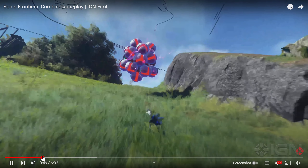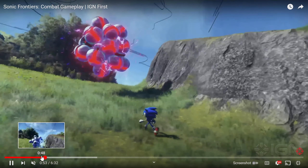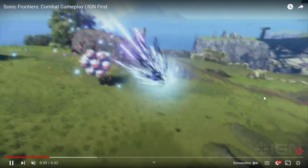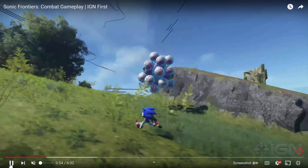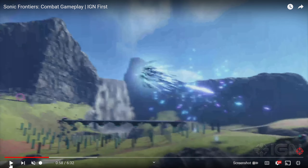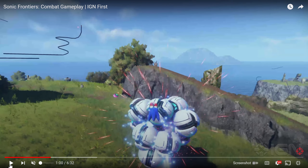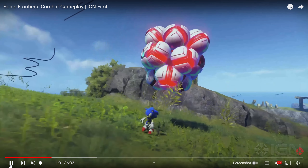You can dodge in mid-air too — I do like that. But these animations are super stiff when it comes to dodging and doing this homing attack stuff. I need to know what exactly he did right there. Did he press a button? Because that's what it looks like — he pressed a button and it goes into this special attack, which looks like a stronger version of a homing attack. I like the visual flare on it.